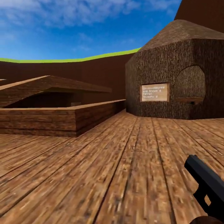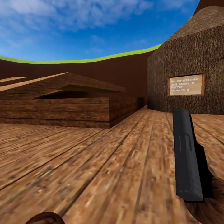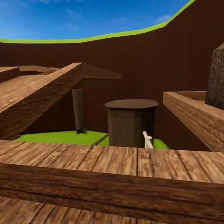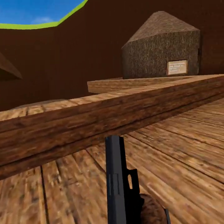The moderator chases you with a kick gun and the moderator gets these platforms. If you fall, you get kicked. You basically have to run away from the moderator. It's just a kick hammer, not a ban hammer.